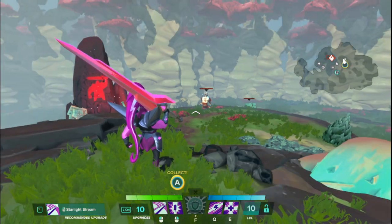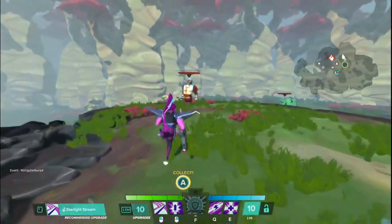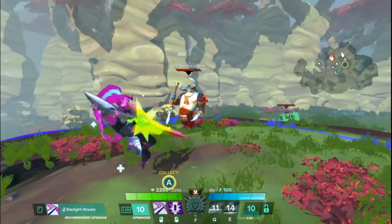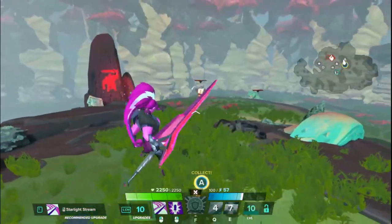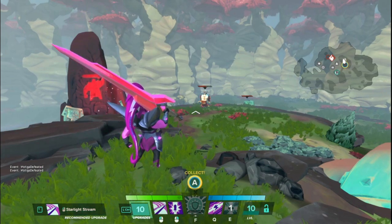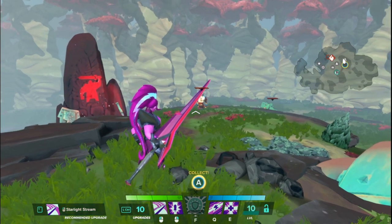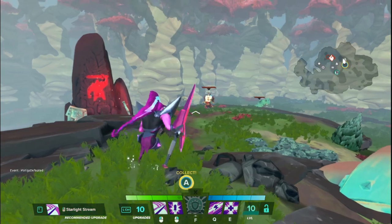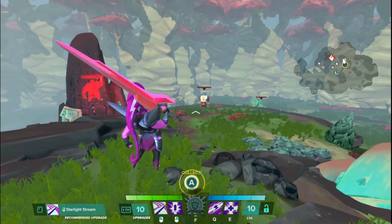All auras have the exact same cooldown of 15 seconds, and only one can be active at a time. As soon as you activate a new aura, the cooldown begins immediately — you don't have to wait until the old aura is gone or worry about extending its duration. Because cooldowns are pretty long, you want to have your auras active as often as possible, and keeping them up indefinitely through LMBs is a big part of why Zandora is tanky with her slightly increased melee attack range.